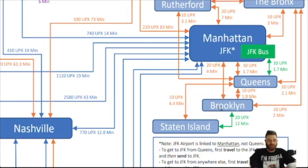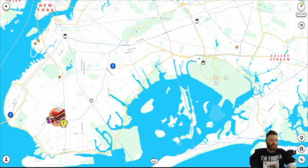So looking at the map, I'm in Brooklyn and I want to go to JFK to travel to Los Angeles. What's the best way? I can see that Queens connects to JFK, and Manhattan also connects to JFK. So I'm going to go from Brooklyn to Queens — it's going to cost me 10 UPX and take one minute and nine seconds. Going through Manhattan would cost 10 more UPX, so Queens is the smarter route. I'm going to show you what that looks like.